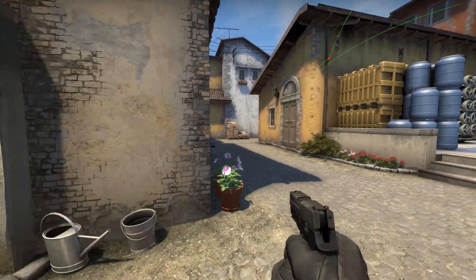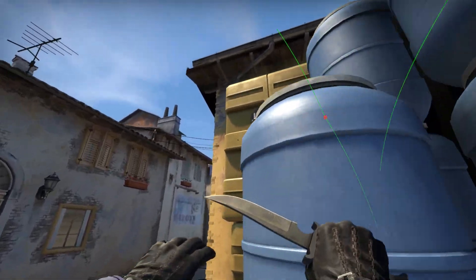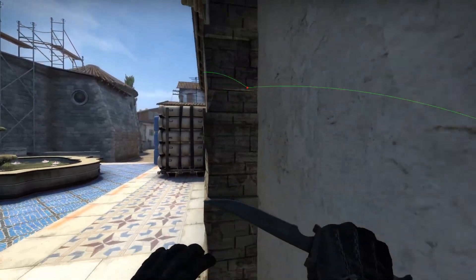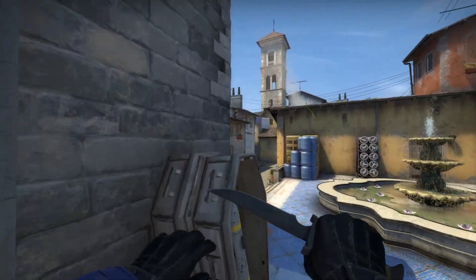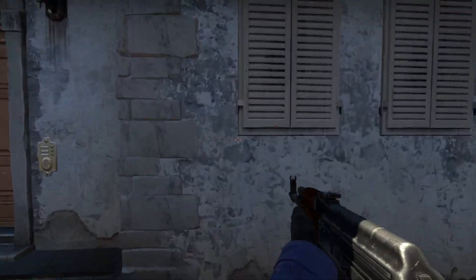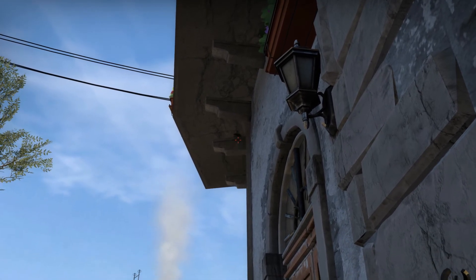Anybody looking past or looking back this way is going to get flashed, including close into the site here — and most everybody around here, except someone close to this wall. Other than that, just about everybody's flashed. For the last flash, I use my view model to line it up.